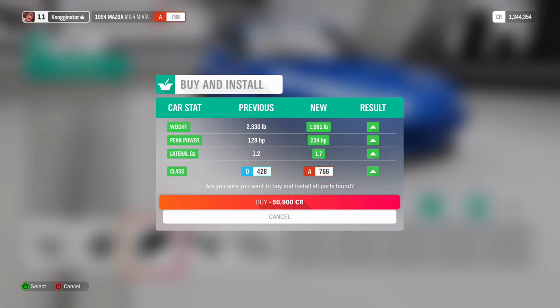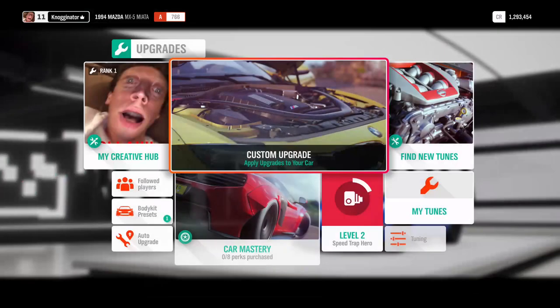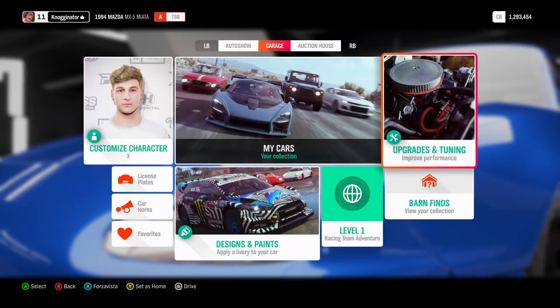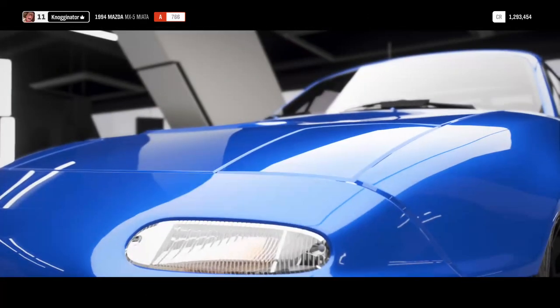We go from 2,300 pounds down to 1,900 pounds, and 128 horsepower up to 234 horsepower — we're up to A-class at 766. It's always been known as a low horsepower car, which it is, but it's always had one of the best power-to-weight ratios. Having less than 2,000 pounds with around 230 horsepower, this is going to be really good.